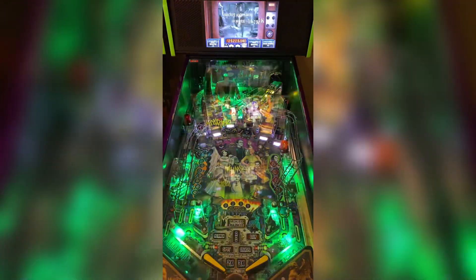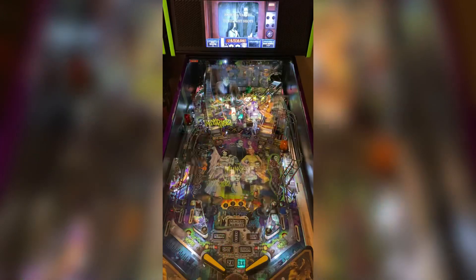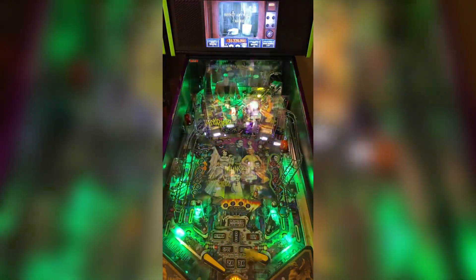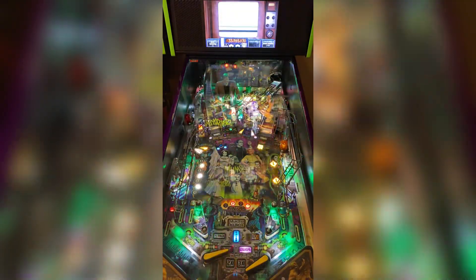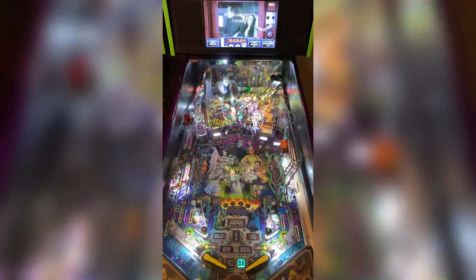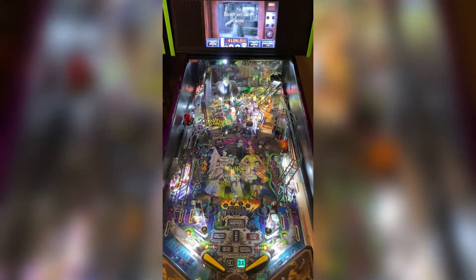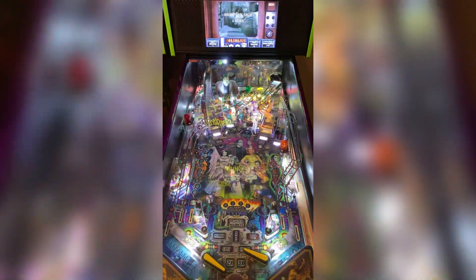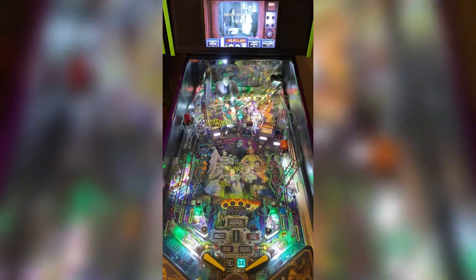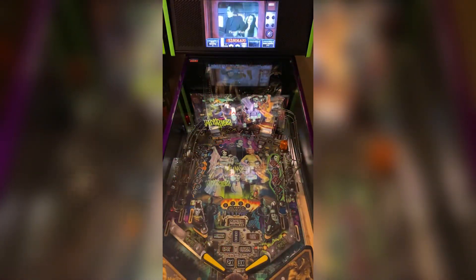This is more of a Munsters Code 1.10 decode — it's going to show you the new challenges and things that have been added. We've angled the cameras to get a good visual of not only the gameplay but some of the biggest pieces of it, which is the media on the machine. On couch potato challenge, they're giving you a lot of balls — very hard to cradle. We've got four shots remaining, and now one shot remaining. We won!